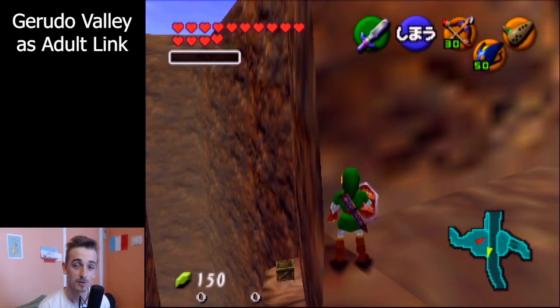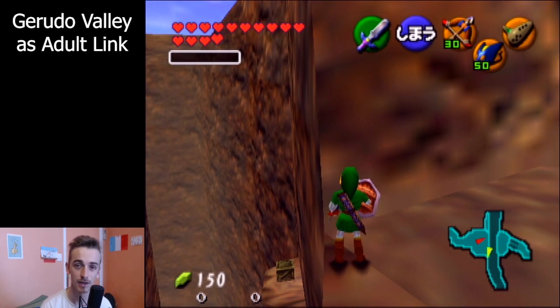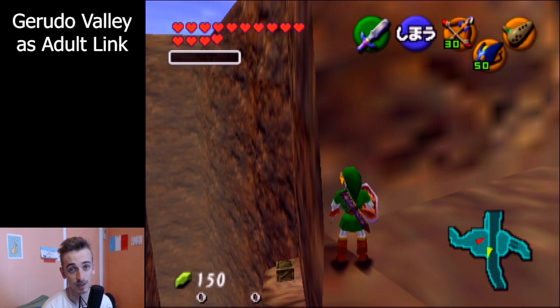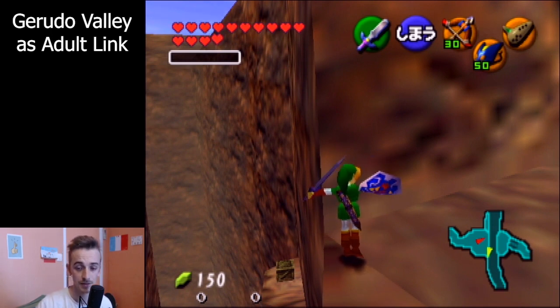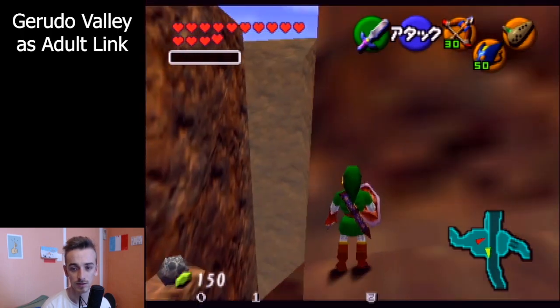Hey there! This is going to be a tutorial on how to reach the platform that you see down left of the screen that has the little box into it. You're going to need hover boots for that one, and then from that very platform, how to reach the path that is underneath so that you can check the hint and check what's behind the waterfall. So let's get started.